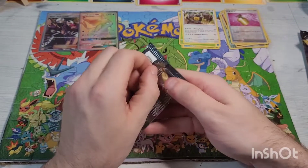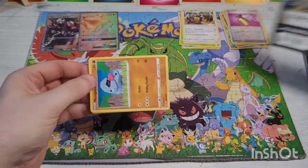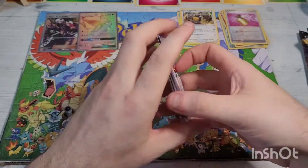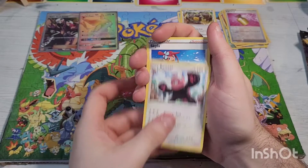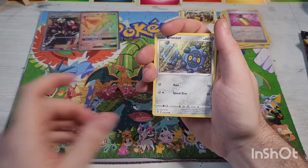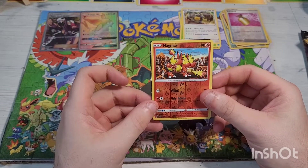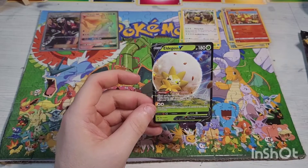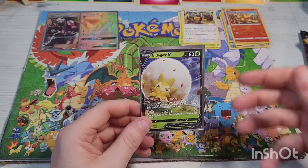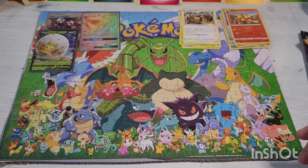Final pack for this tin. Code card — one two three four kick that energy out the door. Going into Carkol, Bewear, Skyla, Nosepass, Wingleull, Gothita, Bronzor, cute baby Toxel, reverse holographic Magmar — some fire pulls tonight — going into an ultra rare Eldegoss V! Very beautiful, very very nice. I do believe I needed this one for the collection. It goes up here in the Trophy Garden. That's it for the tins — now we move on to the Copperjaw boxes.